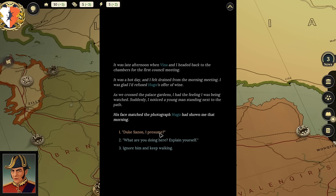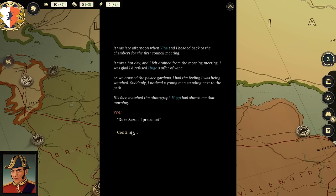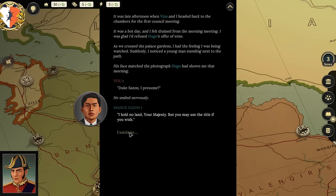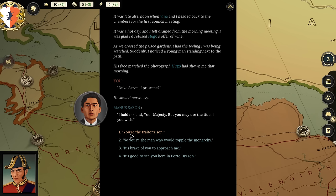I think: I am a king—should I just ignore him, just keep walking? Royalty doesn't ignore royalty—at least respond. He introduces himself as Duke Sazon, though he says: 'I hold no land, your majesty, but you may use that title if you wish.' I respond: 'It is brave of you to approach me—so you're the man who would topple the monarchy. You're the traitor's son. The son of the man who shot me.'